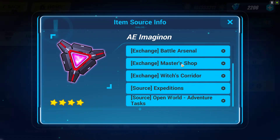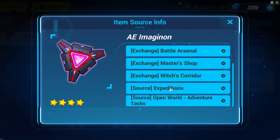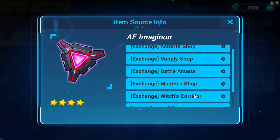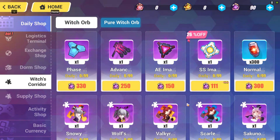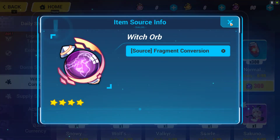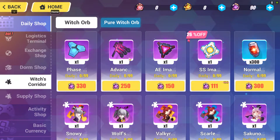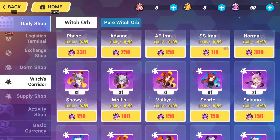Another source is the Master Shop. Getting from the Master Shop up to 10 times is good, because afterwards it is not available — it is a limited-time place only. There is also something called the Witch Corridor. Basically, if you have extra fragments of any Valkyrie characters, you can turn them into Witch Orbs and then use those Witch Orbs to get Anti Entropy Imaginon.